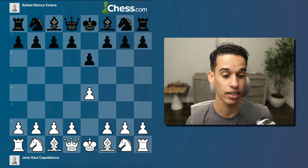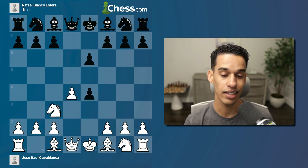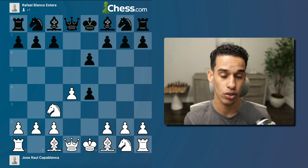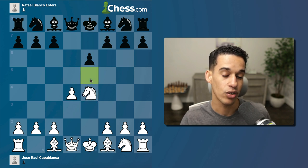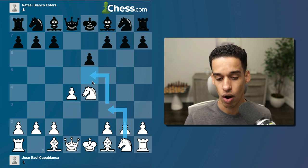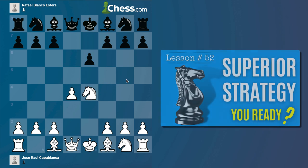Let's go back and talk about what happened after Capablanca played e4. After e6 - the French Defense - and then d takes e4, there are already strategic concessions being made by the black pieces. This is known to be pretty solid for black, but the problem is that after d takes e4, e5 is going to become a pretty nice square for the white pieces. Knight f3, knight e5.